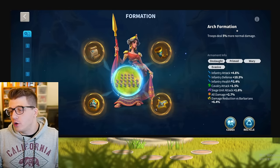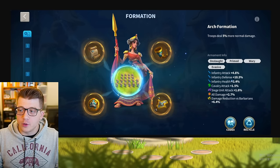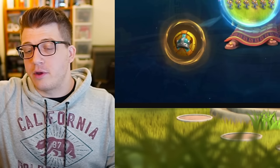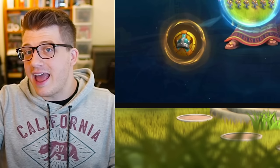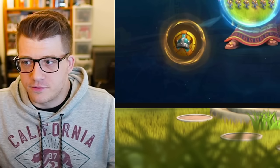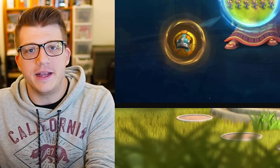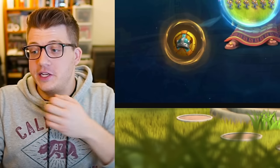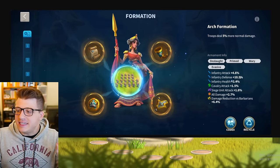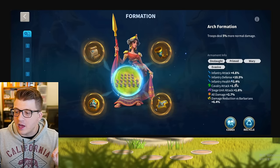Moving on to the formations and armaments for his two main armies — we have the Arch formation on Gorgo/Liuche, which makes a lot of sense. This gives you 5% more normal damage, which is going to boost your smite damage. A lot of people asked me in my Alexander the Great video why I used the skill damage formation on my Liuche, and that's because I just don't have armaments for Arch — they're just so utterly garbage that it's literally better for me to use the wrong formation with really good stats than it is to use the right formation with garbage stats.